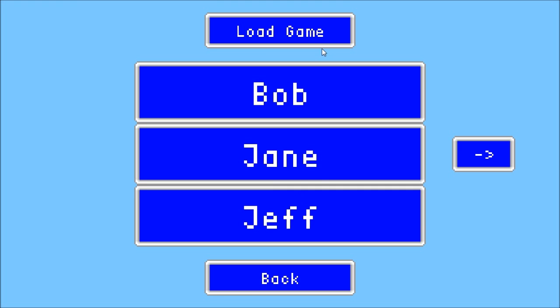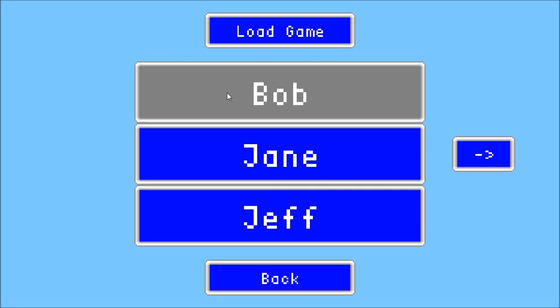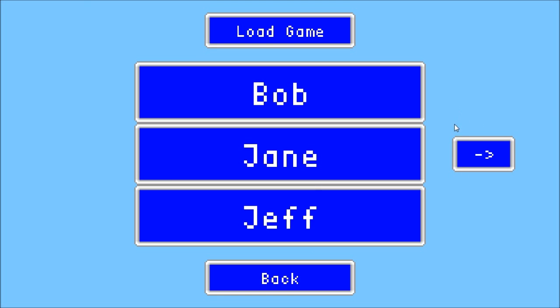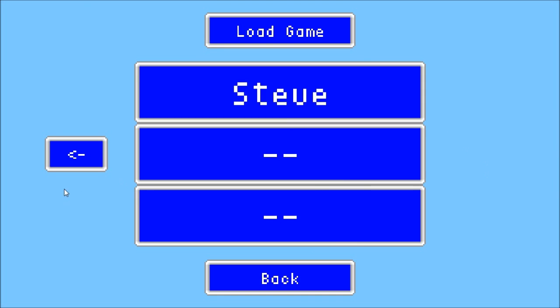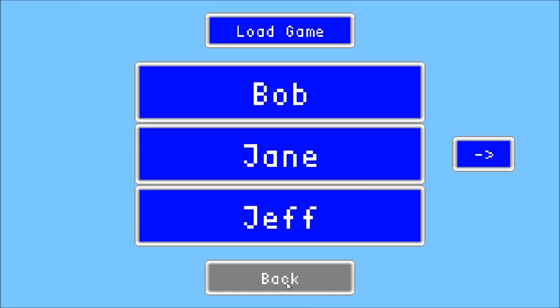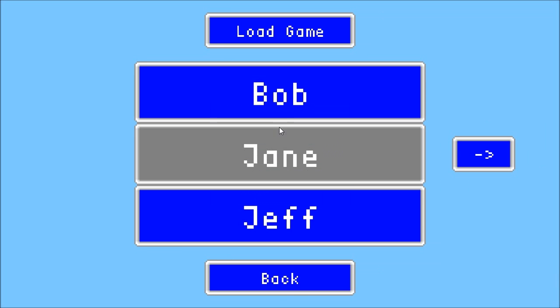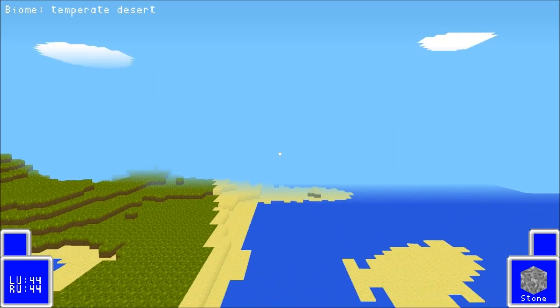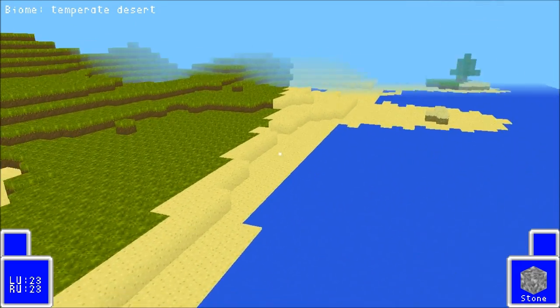These are profiles — it's not just one world, it's one save game with different worlds in it. I've just named them Bob, Jane, Jeff, and there's a little pagination showing three per page, and Steve, because why not. They're all in there. I'm going to load Bob — there we go, it loaded pretty fast and we're right into it.